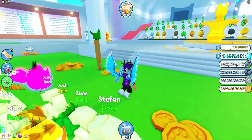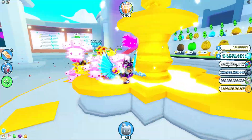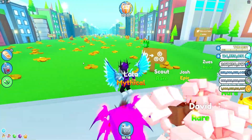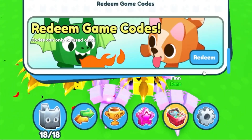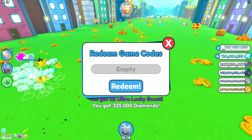I've also got working codes, which is probably what you came for. To claim codes in Pet Simulator X, go to the bottom, click where it says Pets, then click Exclusive Shop, then click Redeem — and the code menu will come up.